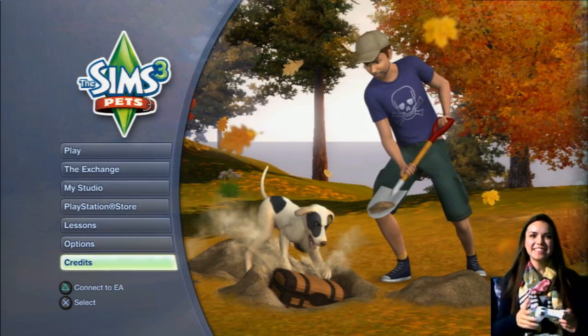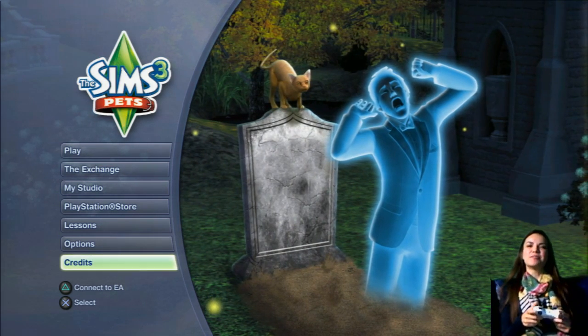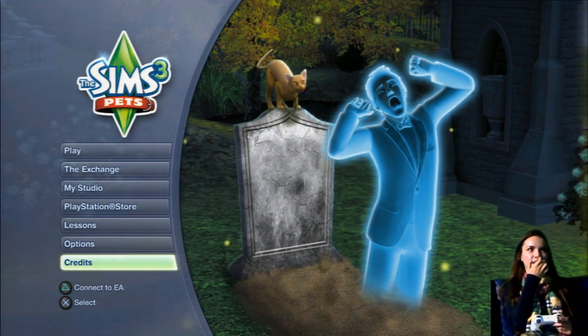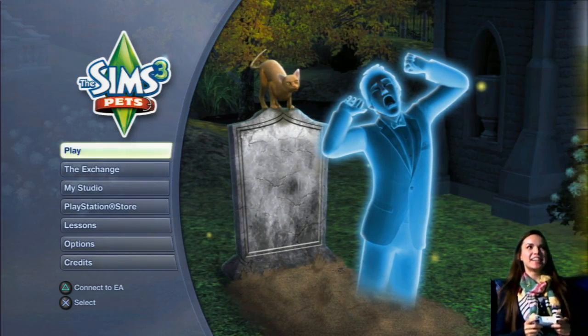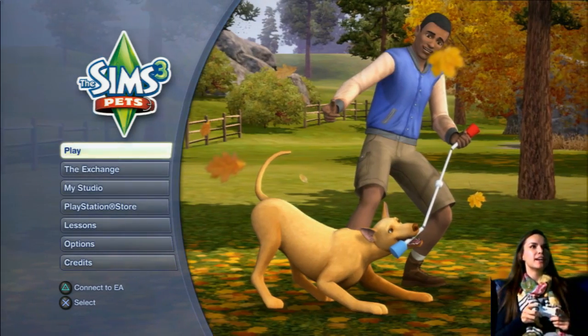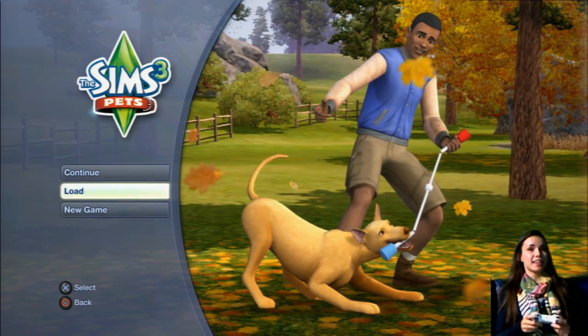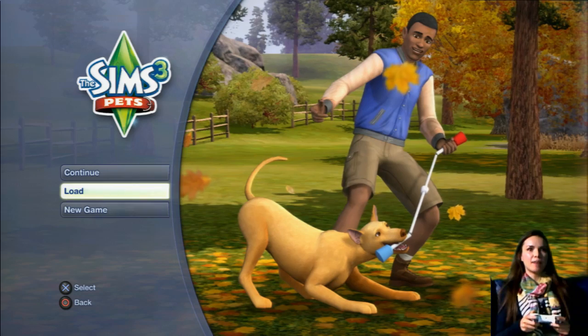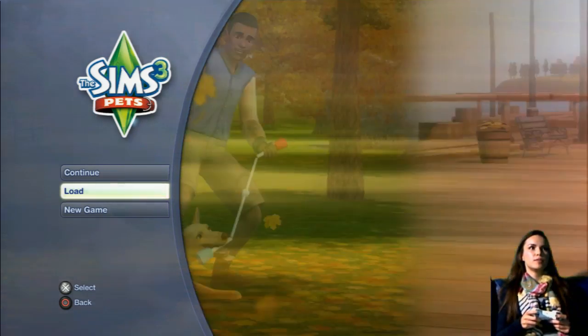Hey guys! I'm playing Sims 3 Pets again. It's been a while, but we're back with Sims 3 Pets, so it's going to be me and Butter Glam. I haven't seen Butter Glam in a while. It's pretty funny because I was just telling Luke that Butter Glam looks like Nugget, and I made Butter Glam long before I ever got Nugget, so it's pretty interesting.